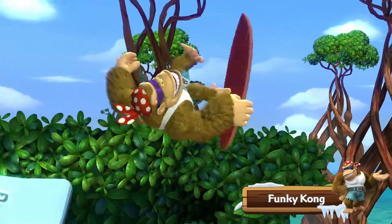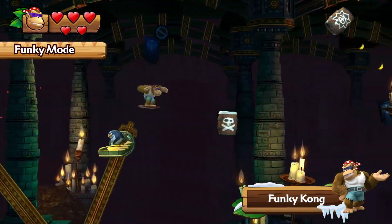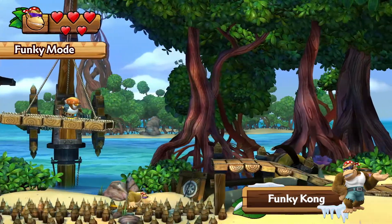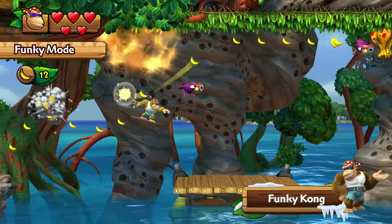Speaking of, you can play as his grooviness in the all-new Funky Mode. It's a pretty chill way to play. Funky can double jump and even hover. His pride and joy is his surfboard, which protects him from spiky dangers beneath him. Thanks to Funky Kong, even the most challenging courses can be smooth surfing.